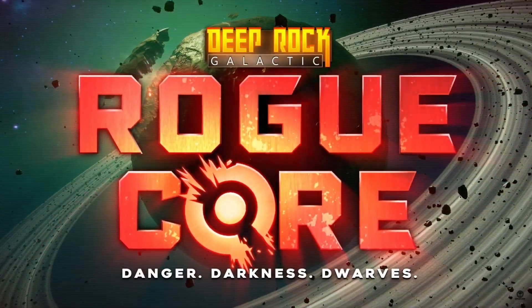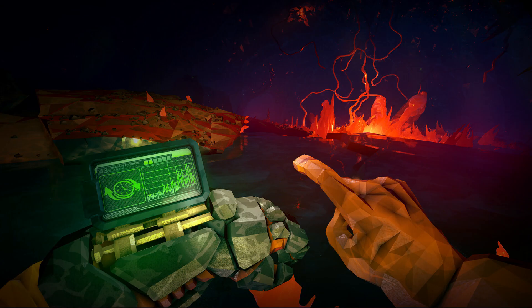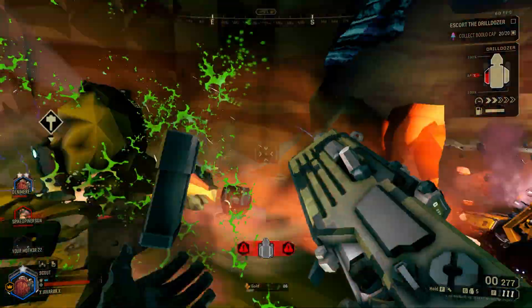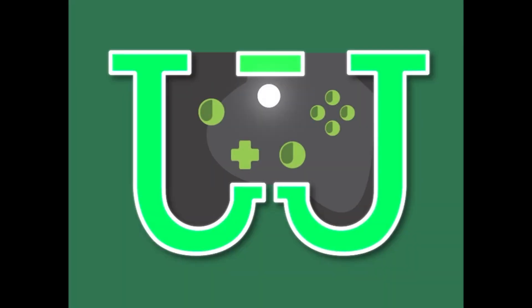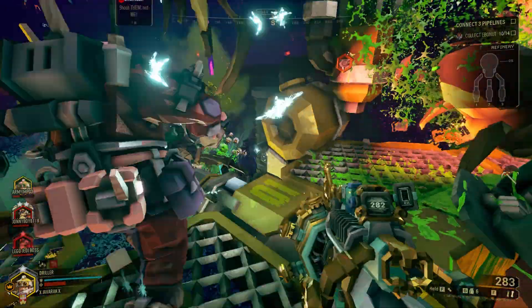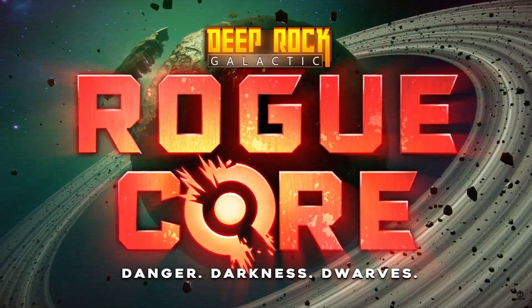Ghost Ship released the trailer for their new game Rogue Corps about a week ago now, and several pieces of information have been made available as well as many screenshots of in-game footage. So today we're going to go through as much as we can and see if we can uncover any hidden goodies. Ghost Ship released a teaser trailer for a brand new project they are working on with Deep Rock Galactic: Rogue Corps.